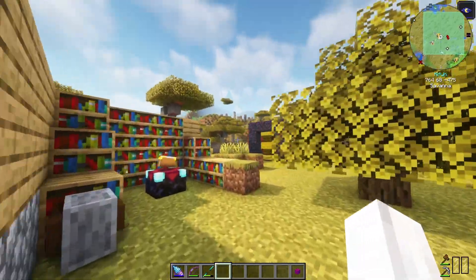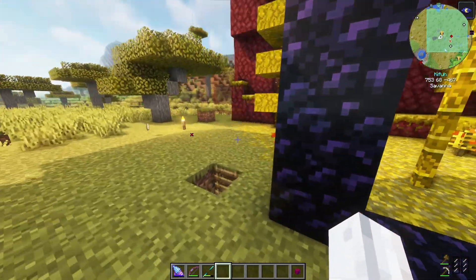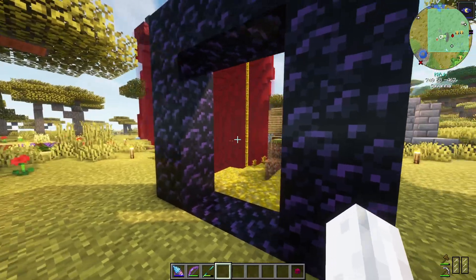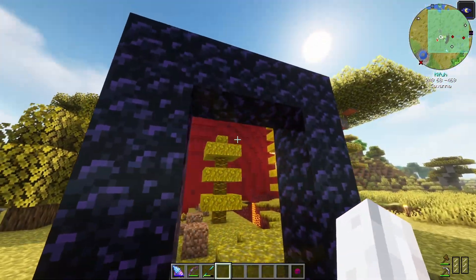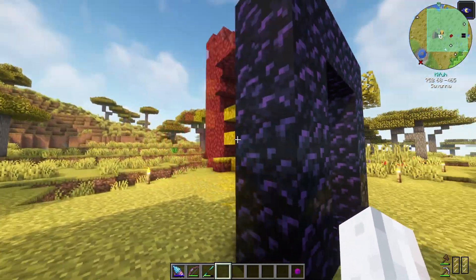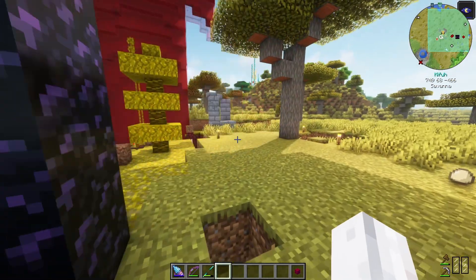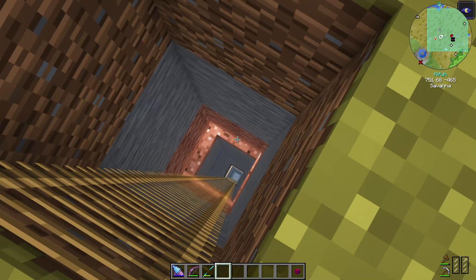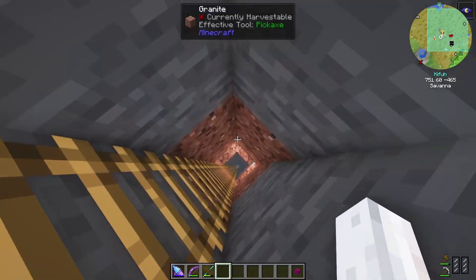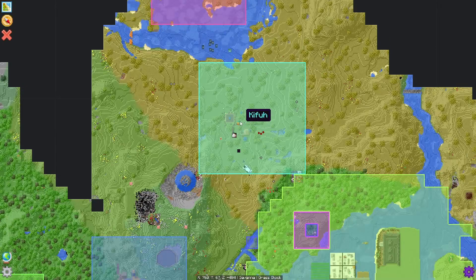That appears to be everything. We can check out the nether portal without going in, thanks to Immersive Cursedness — it should be linked. As we can see, it doesn't really look like there's any build on the other side of the portal, so we don't really have to jump in. There is also a tunnel, but it looks like it's just another mine. So that's Kifu's base.